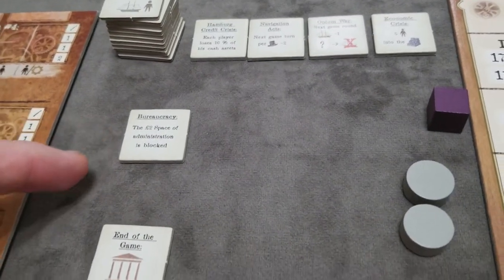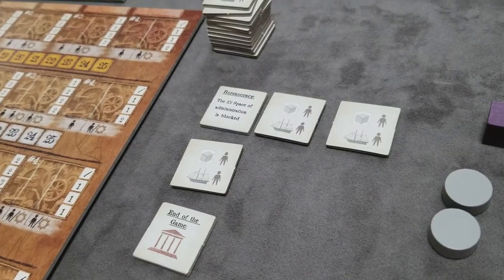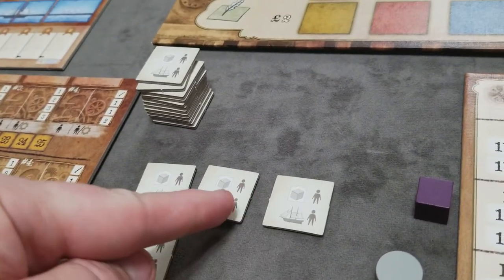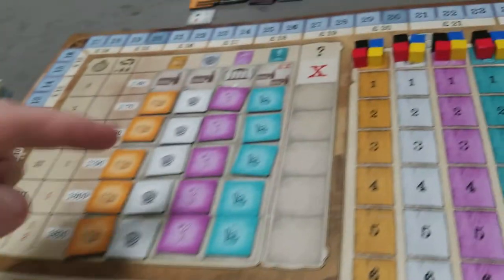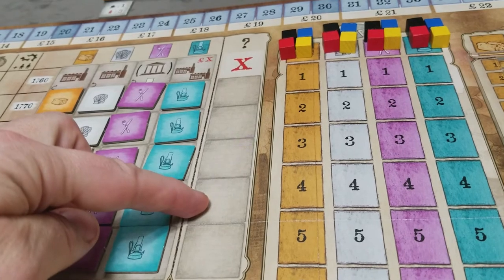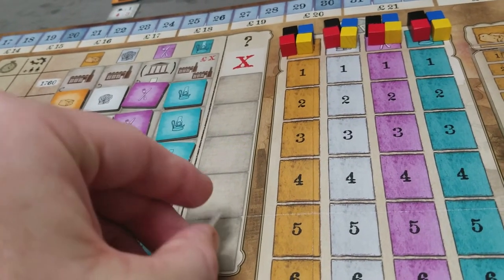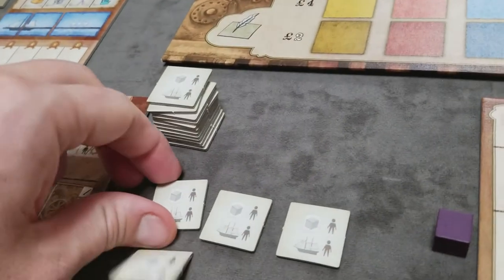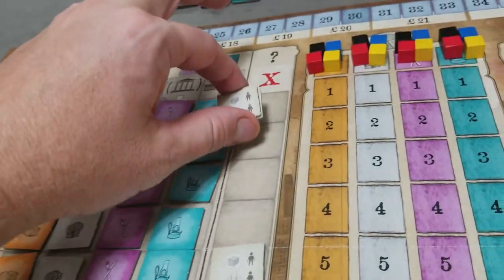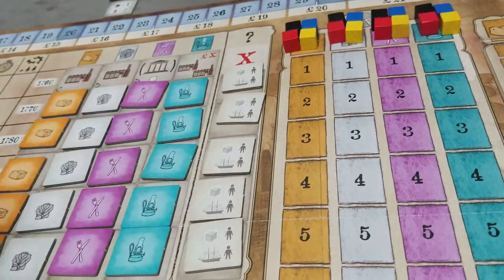Separate the bureaucracy and the end of game events, then shuffle the rest. The bureaucracy event is shuffled with two randoms and placed as the first three events. The fourth event will be a random, and the last event is always the end of game. So bureaucracy is always one of the first three events, randomly determined, and then put a random in the fourth spot.